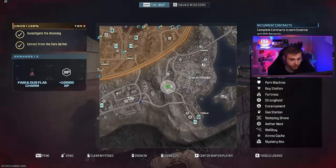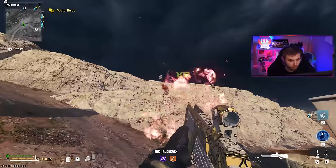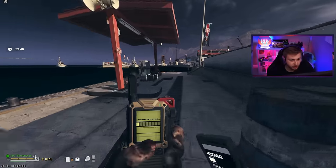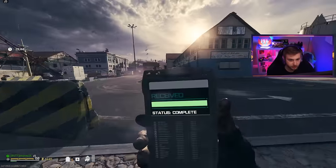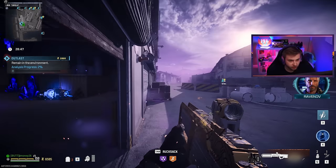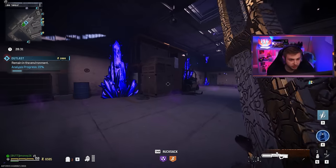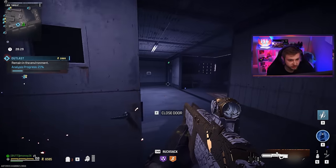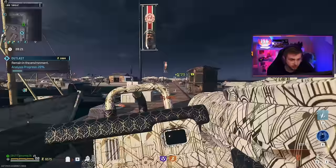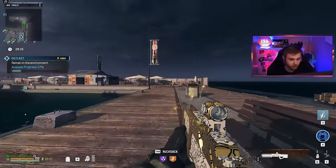We need to change areas because we're not getting anything done right here. We need to find a vehicle and go somewhere a little more populated with some better contracts. After a quick drive across the map, we can start up this outlast contract. This has got to be one of my favorite outlasts right here as long as it works - I feel like I've grinded out so many camos at this specific one. I think pathing is still messed up ever since this season came out - the zombies do not go for solo players.